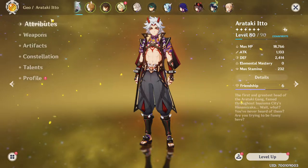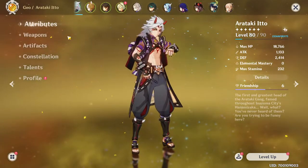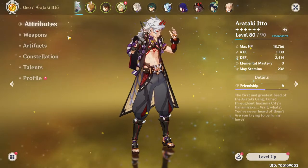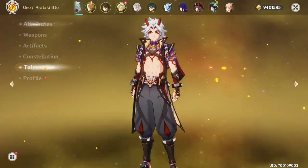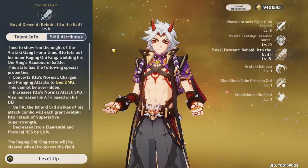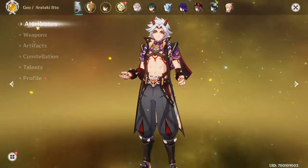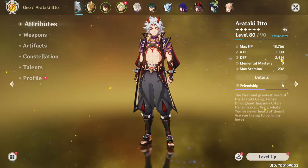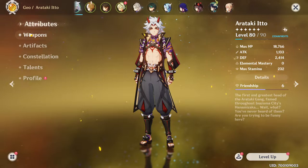Ito, on the other hand, is a little more interesting to build because you just want to stack defense - super, super stack. Put all your defense into him because what Ito does during his ultimate state is he converts all his defense into attack, and that's how he does his damage. You could still go on attack, but you'll get so much more out of building him off defense that it's not even worth going for the attack.